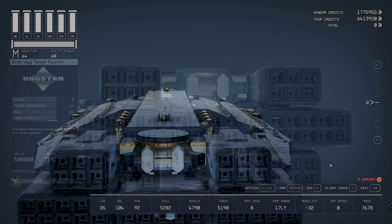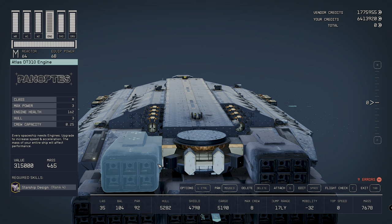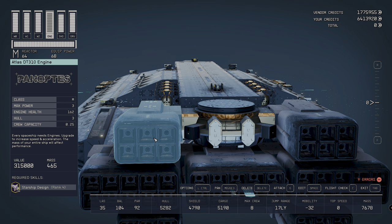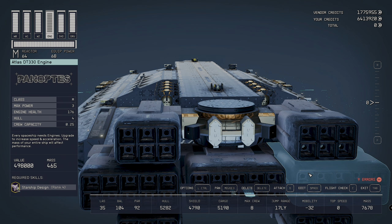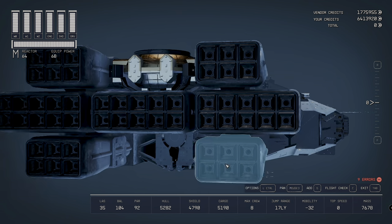Taking a look at some of the components — we've already looked at the 8780 mag target reactor. It's a class M of course, with a power generation of 64 and Starship Design rank 4 required. The engines don't actually show any thrust from the front end — we can't see any thrust or maneuvering thrust details. The engines do look pretty cool though.